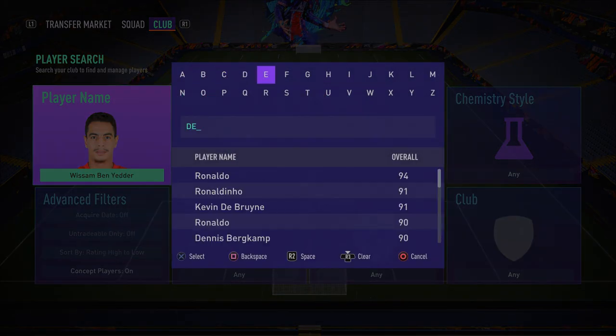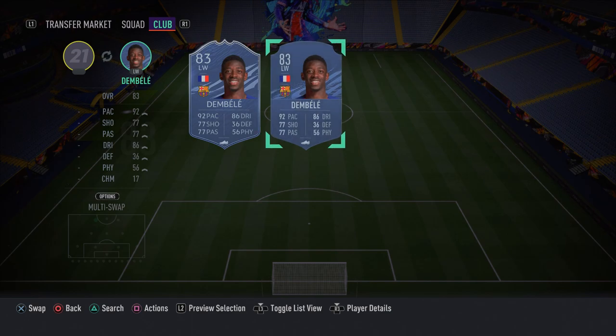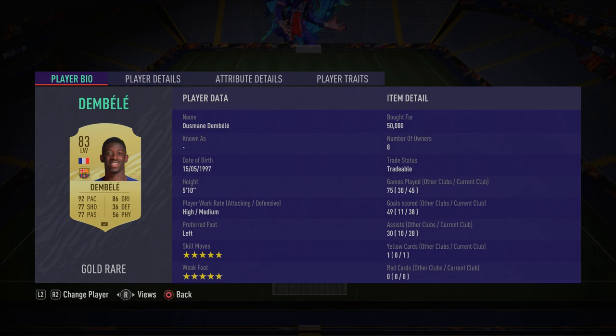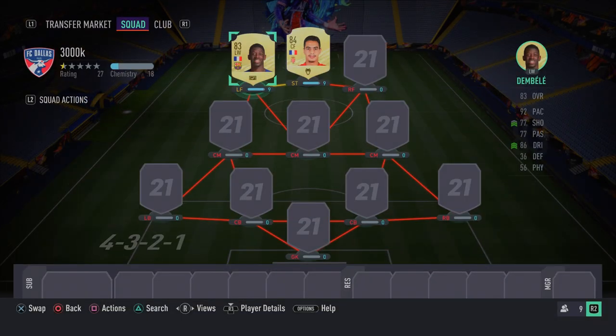In the left forward spot we have another Frenchman: Ousmane Dembele. He's in my current FUT Champions side and I actually play him as CAM — I recommend you do the same. That five-star skill moves and five-star weak foot makes him so unpredictable and hard to defend against. He's played 45 games for me with 38 goals and 20 assists. He has 92 sprint speed, 93 acceleration, 89 agility, 89 dribbling, and his finishing feels much better in game than the 75 rating suggests.